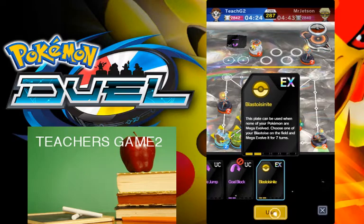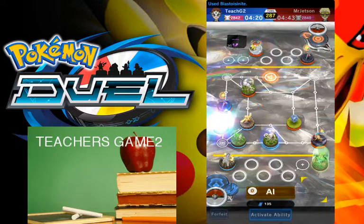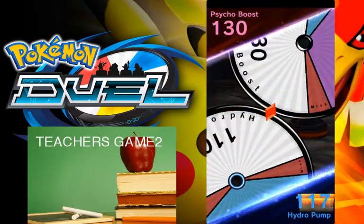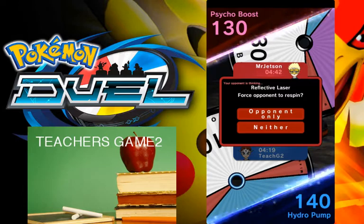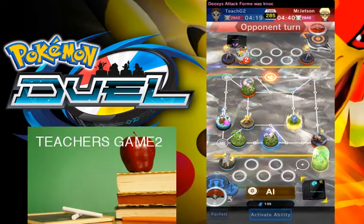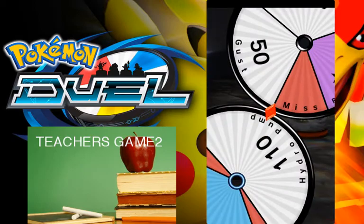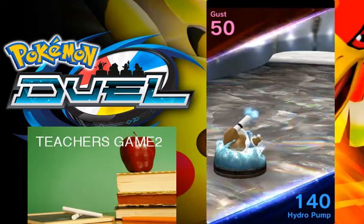Let's see what Blastoise can do. Only bad thing would be if we hit a force-me-to-spin — let me hit Turtle Missile. Wow, bro. Here it comes — Blastoise! Hitting it with those Hydro Pumps.